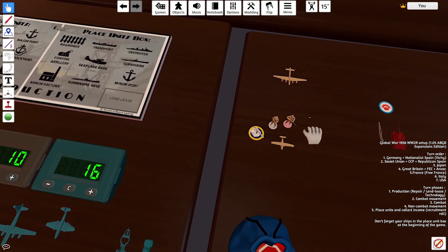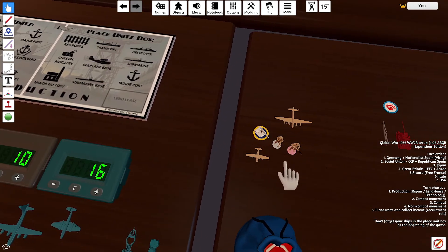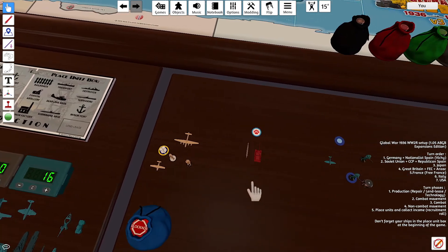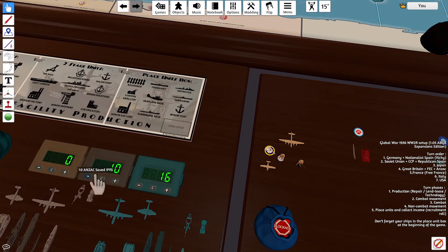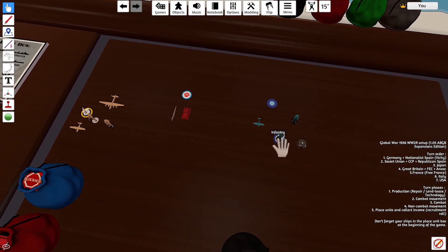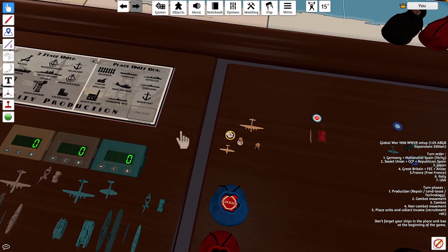Wait, let me redo this math: 9, 12, 16. I only have 27, I spent too much. I'm just going to remove this Colonial Infantry and replace it with a normal infantry, so that will cost 27. Anzac is going to build a submarine and a tank destroyer for 10 — that's all they have. The tank destroyer is going to be lend-leased to the USSR. FEC is going to upgrade a militia, build an infantry and a fighter, and save 1 IPP for 16.